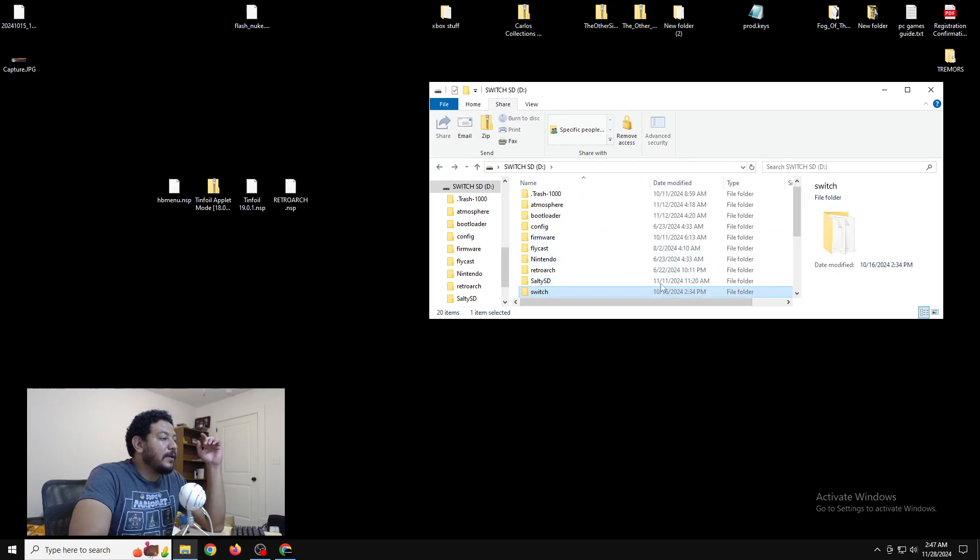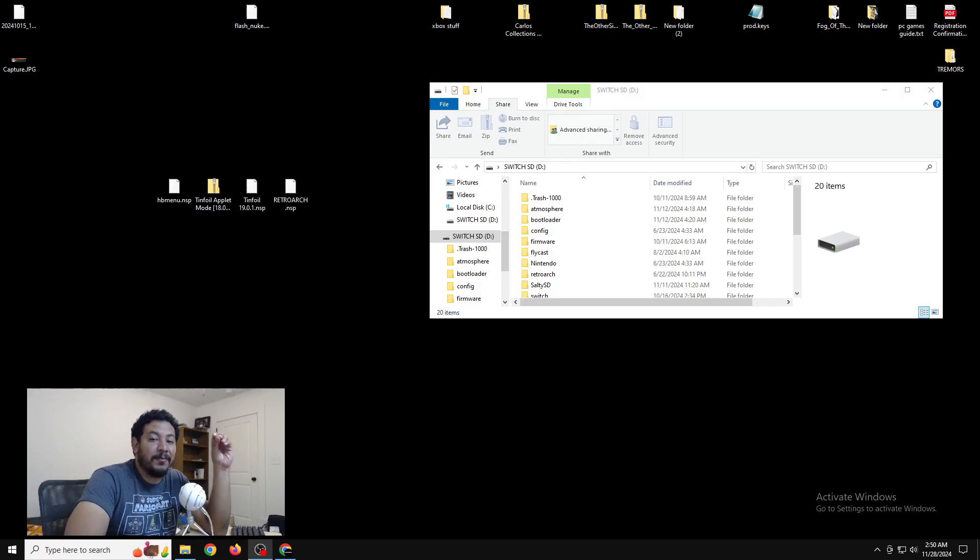Once you have Tinfoil extracted to the SD card, close out of the archive and go back to the root of your SD card. Now this next part of the video is optional - it's optional because this is the applet mode version of Tinfoil and you can access it with the HB menu or homebrew menu without applet mode activated. They suggest a title override where you hold the right shoulder button, enter any one of your installed titles on your Switch home menu while holding the right shoulder button, until you enter the HB menu without applet mode, and you can use Tinfoil from there. The other alternative is the Tinfoil folder I'm going to have as a link in the description - if my video gets taken down I'll post the link somewhere else.